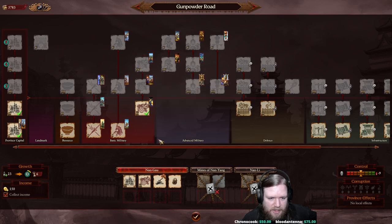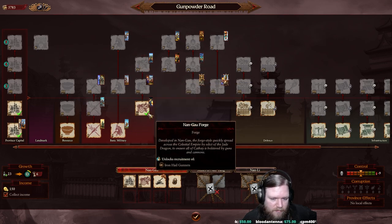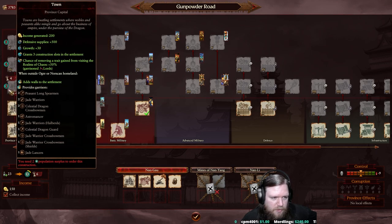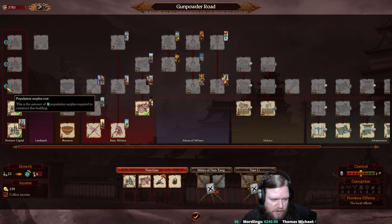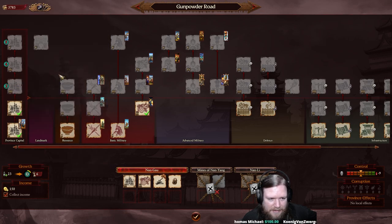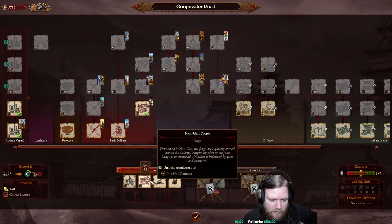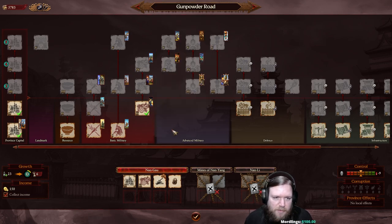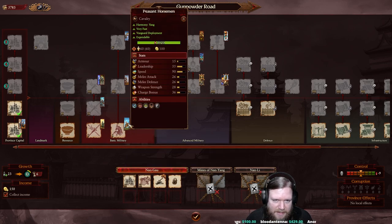We already own the Nangao forge, which gives us access to Ironhale gunners. If we upgrade our town centre - requiring 2 population surplus - then once we hit level 3, the next tier of buildings unlocks, provided we have the prerequisite buildings. The unit cards shown on the side give a visual overview of what each building provides. Building the corral, for example, would give us access to peasant horsemen.